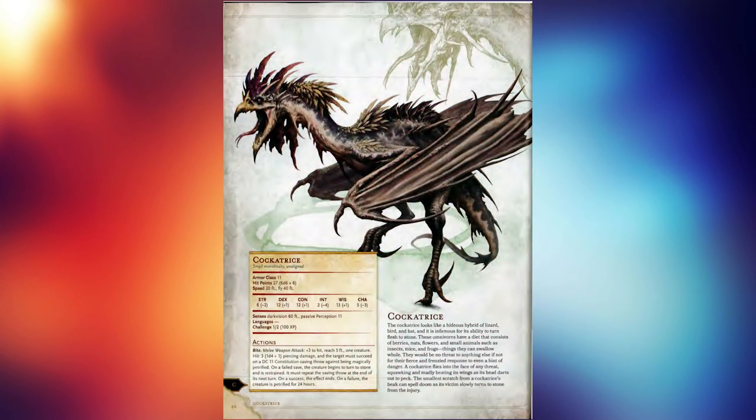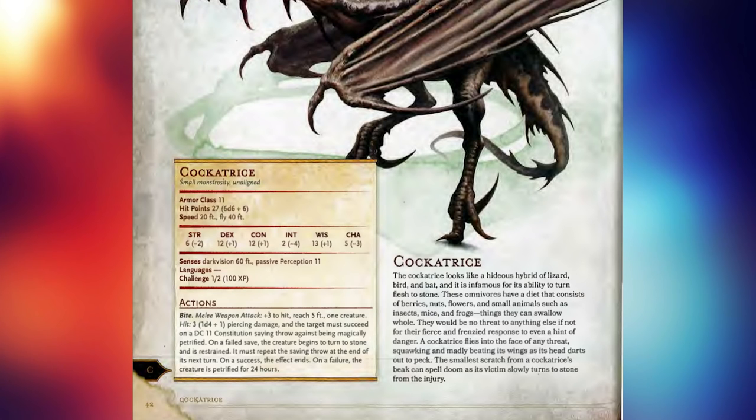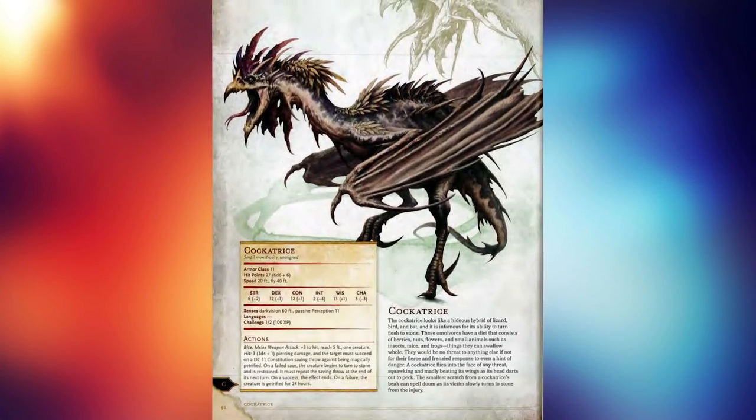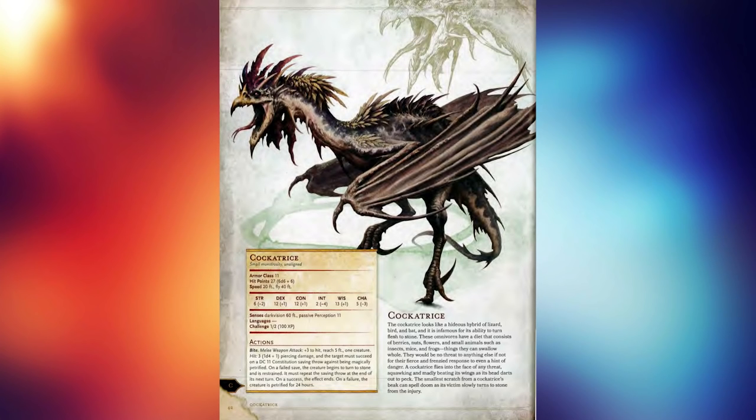Before we go deep into the cockatrice, let's see what the 5th edition Monster Manual tells us. Huh — wait, is this real? Is this all there is? It's literally only one paragraph. I think this might actually be the shortest entry in the whole Monster Manual, at least for a full individual creature. There are monsters described as a collective with little individual lore, but this is a full-blown individual monster with its own full page and everything.